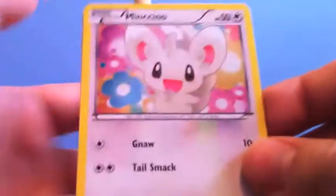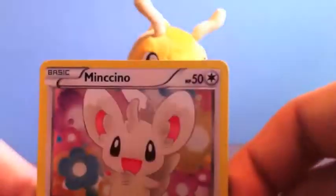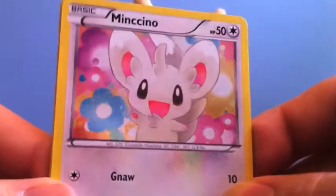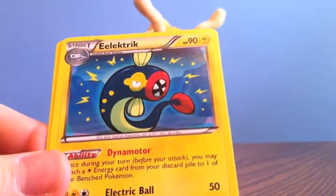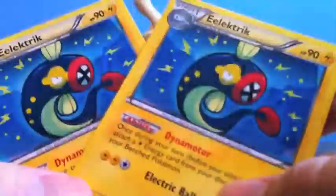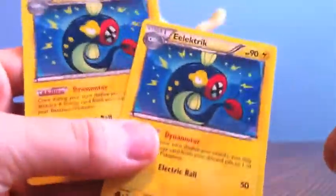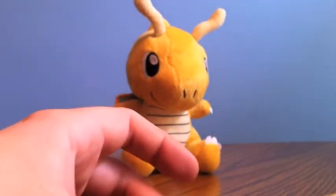Munchlax promo — this is awesome. I already actually have this promo, so I'm probably going to send it to someone because I know that they need it. Lieutenant Surge's Pikachu, first edition. Electric. And electric — oh, this is really cool. Thanks so much for these two. Very playable card right now. Wow, thank you so much.